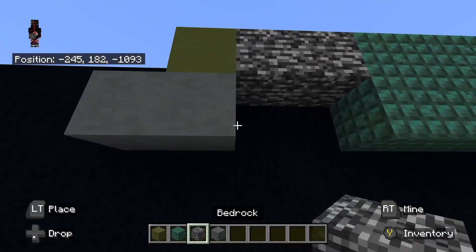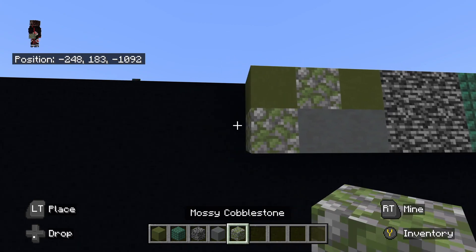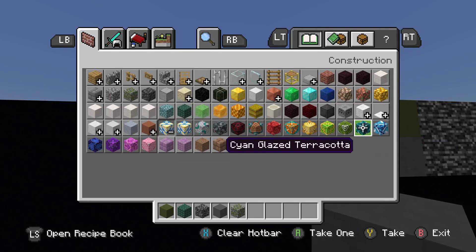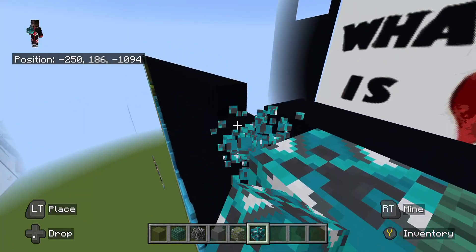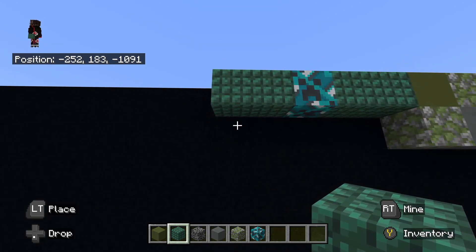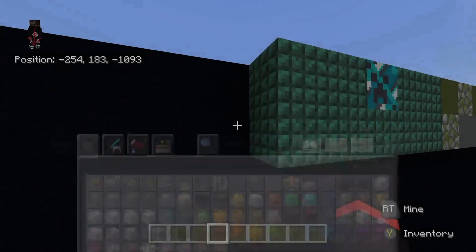To the right of that cyan terracotta, place bedrock going back right — one, two. To the left of that green terracotta up top, place mossy cobblestone. To the left of the mossy cobblestone, place green terracotta. Underneath the green terracotta, place mossy cobblestone. Then to the left of our green terracotta up top, place dark prismarine going left — one, two. To the left of our dark prismarine, place cyan glazed terracotta. To the left of our cyan glazed terracotta, place dark prismarine to the left — one, two. Underneath the left dark prismarine, place dark prismarine going all the way to the right. To the left of that dark prismarine at the bottom, place gray concrete going left — one, two.